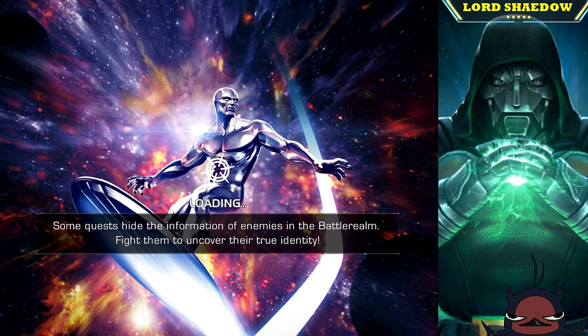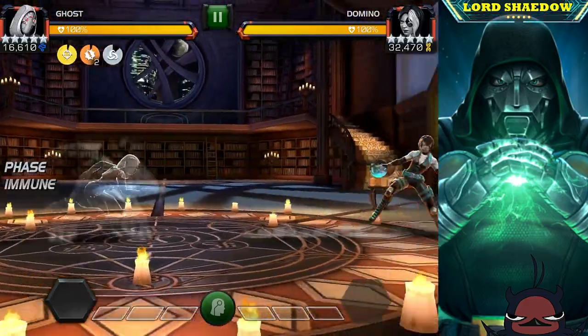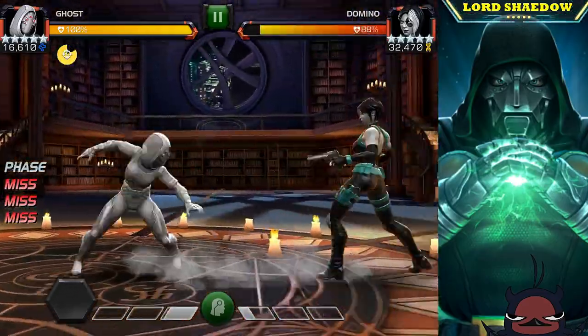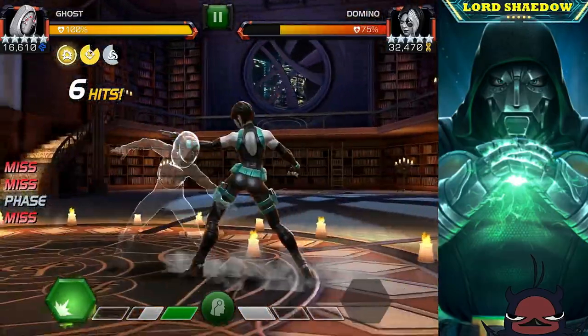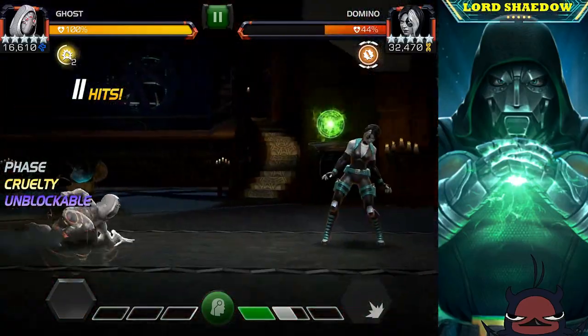I'm running Ghost, but I also brought Voodoo. That's because I scouted the path and saw some of my opponents — Voodoo was a great counter for them, so I decided to bring him in. He wasn't just a prestige ranker.